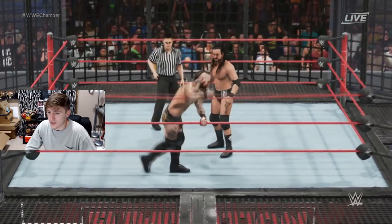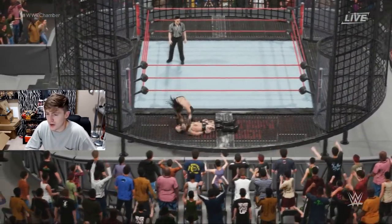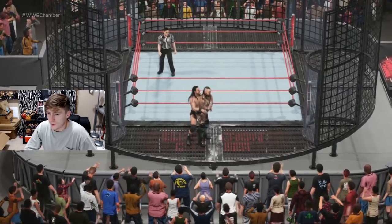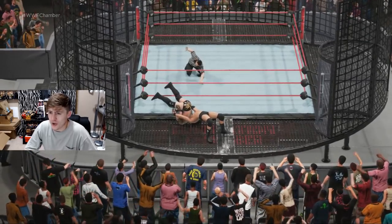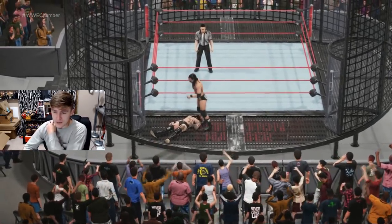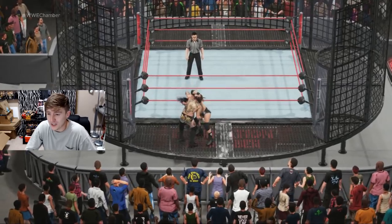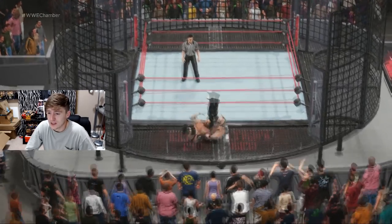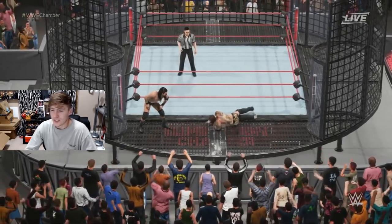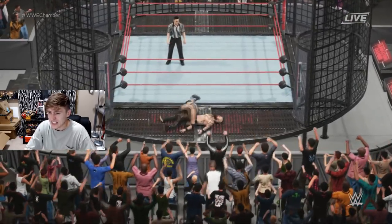Adam Cole going to try to put away Alistair Black now — a huge clothesline to the outside! Both men going out to the outside of the chamber, working on that unforgiving steel. Alistair Black continuing to stay alive, but Adam Cole is putting it all on the line. Both men trying to win that Elite Championship — one of these men is going to My Damn Nation as the Elite Champion. A huge move by Cole on the steel. This is it — we're witnessing the finale. He lands it — Last Shot!